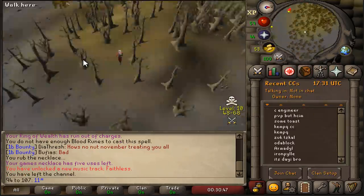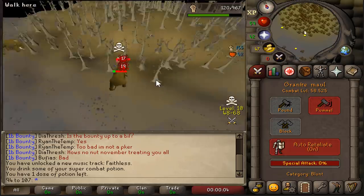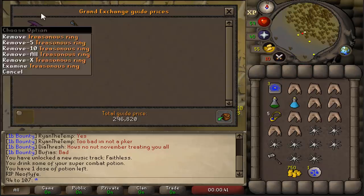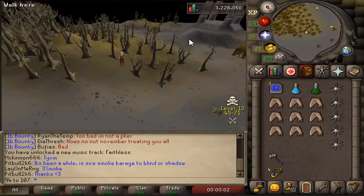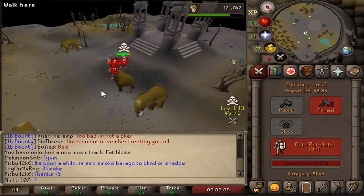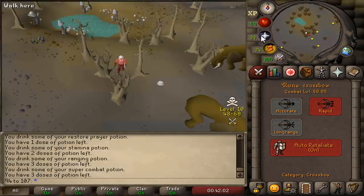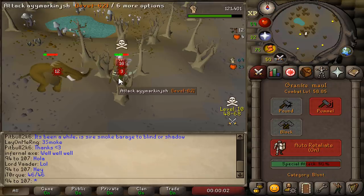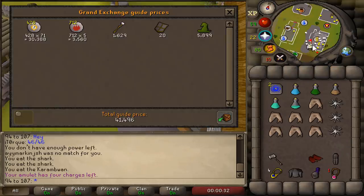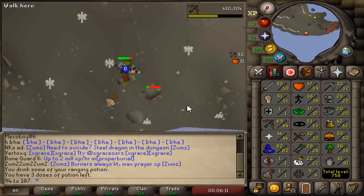Before we start training range, I actually managed to scout some people on my main which this account could kill, so I went for them. Nice, we got him — rune halberd! We got a treasure string too, this is beautiful. Good fight. 35k loot. Back to rock crabs.